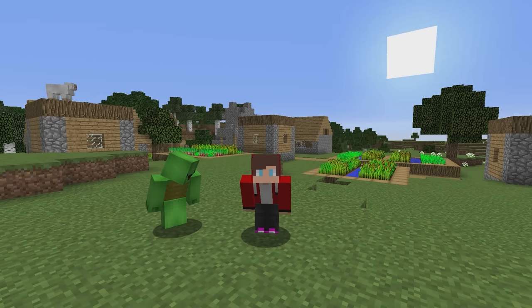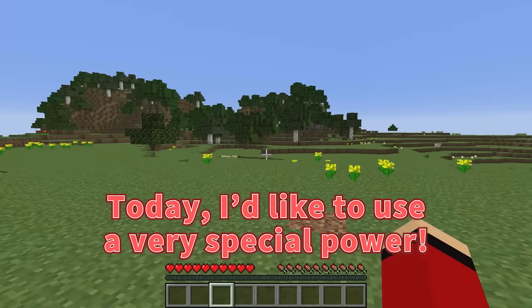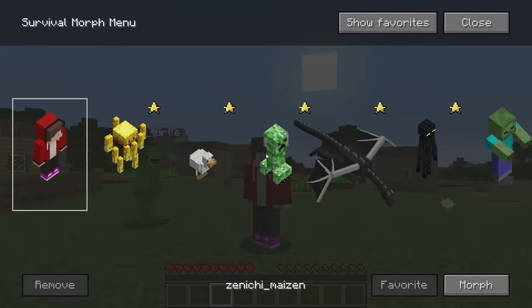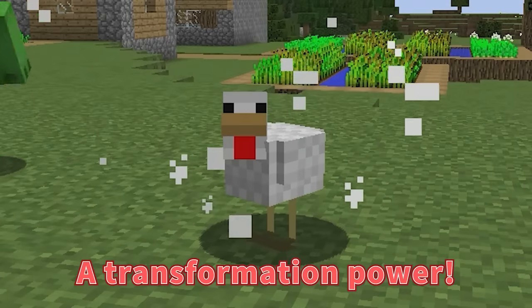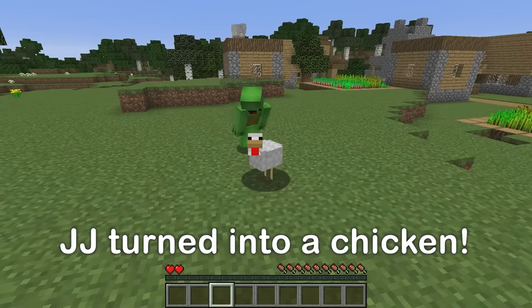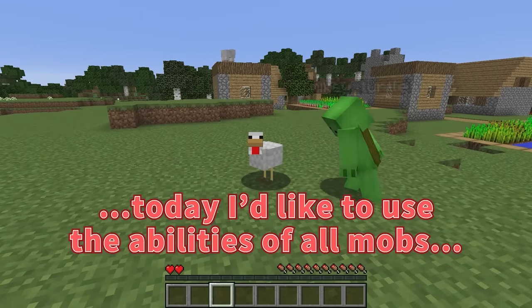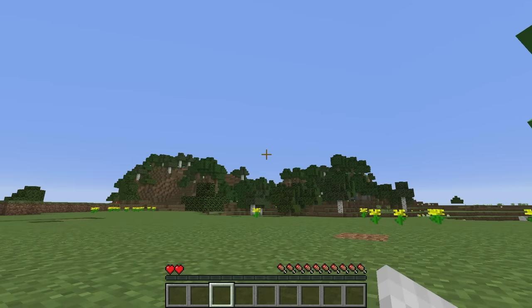Today we're playing Minecraft! Mikey, I'd like to use a very special power — a transformation power! So Mikey, today I'd like to use the abilities of all mobs to slay the Ender Dragon. That's OP!